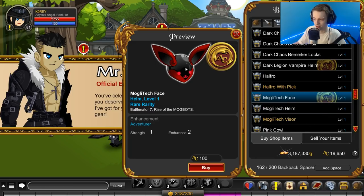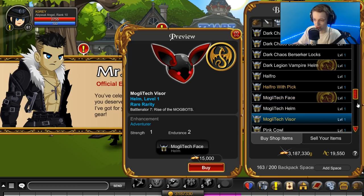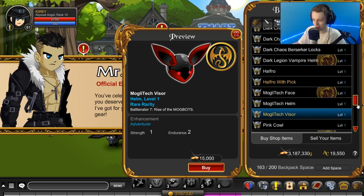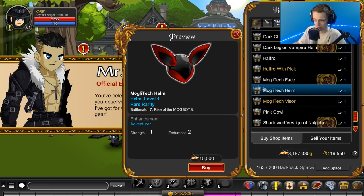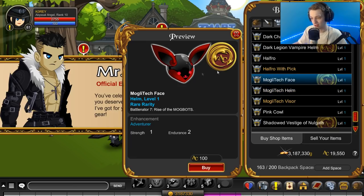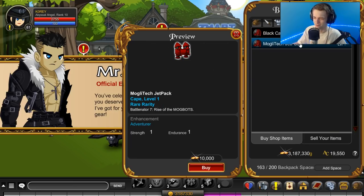December 4th they all go rare - every item in the shop. Keep that in mind when you're thinking of whether or not you should purchase these items. That is kind of cute. 100 ACs - yeah, that's worth it. That is definitely worth 100 ACs being animated and all that. I don't think I want any of the other versions - there's three versions of it, which is cool, three different versions of the face, but I think that one's the best one, so I'm only going to get that one. Black cape and a Moglen jack pack.